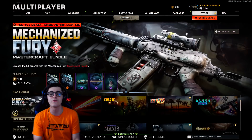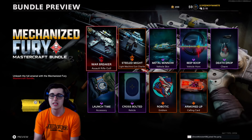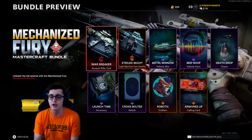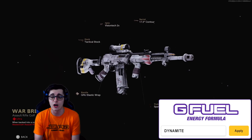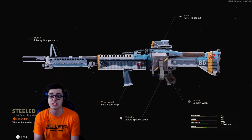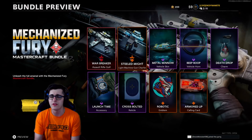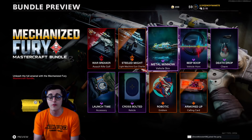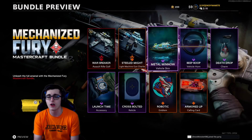We do have the brand new Mechanized Fury Pharah bundle — it is a Mastercraft, costs 1,800 COD points, and just randomly dropped late last night. We have the Warbreaker blueprint for the Pharah, and it is a nice-looking Mastercraft. I've never been a huge fan of the Pharah itself, but it is powerful. We also have the Steeled Might M60 blueprint, which looks pretty nice. Unfortunately, no tracers with this bundle, though I think they would have worked out well. We have the Metal Manao vehicle skin for the boats — definitely take advantage of the boats in Fireteam or even Combined Arms.